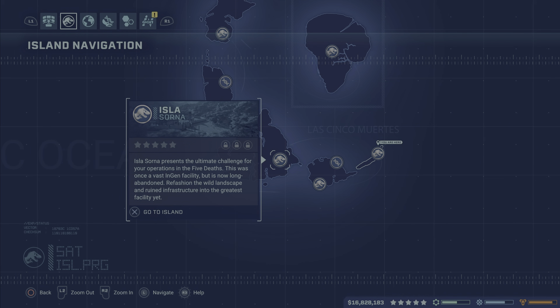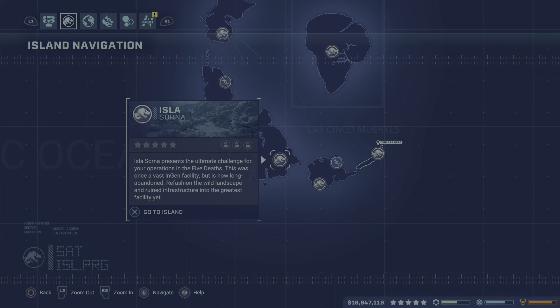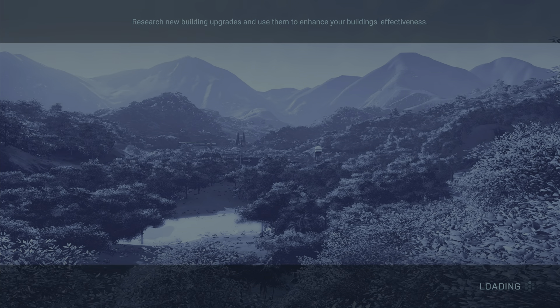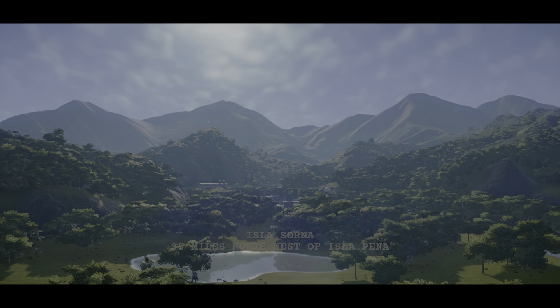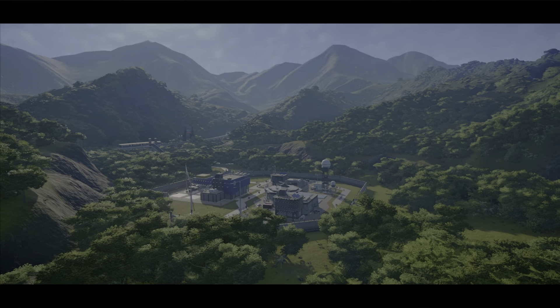Okay folks, starting to feel a little bit better here. We're going to continue on Jurassic World, going to Isla Nublar — Isla Sorna. If this is the one I remember right, this is the fun island. You have a bunch of room but it says it's the hardest. I think this is the abandoned one — we have a ton of room to work with. You've got a larger landmass to deal with on this island, more opportunities for success and the unexpected.